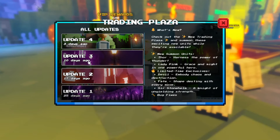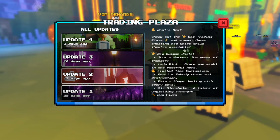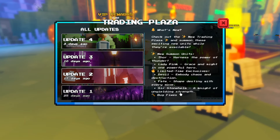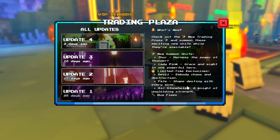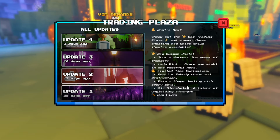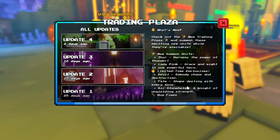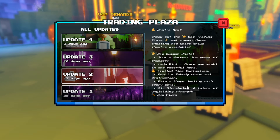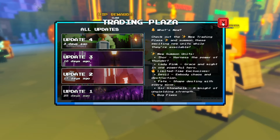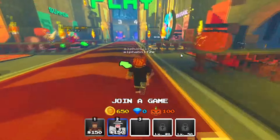The latest update was literally three days ago. We got the new Trading Plaza, exciting new summon units while they're available, and some bug fixes. There are limited-time exclusives including the Devil and Body Chaos and Destruction units, Lady Pink Grace and Might, and the ability to harness the power of thunder. We're going to be checking all of that out.